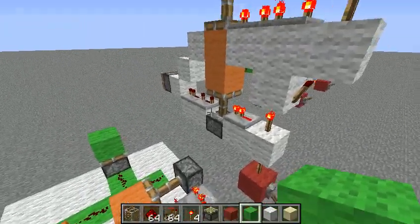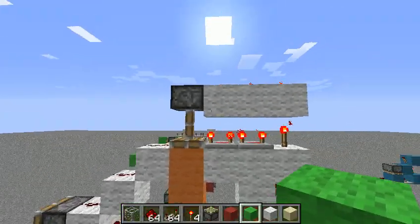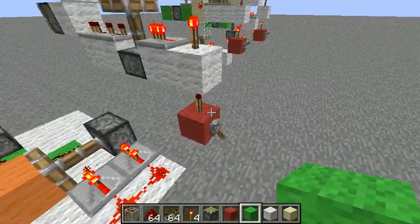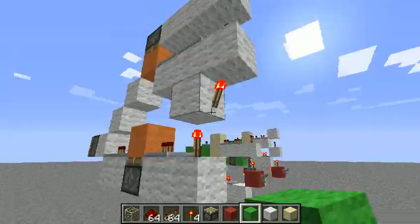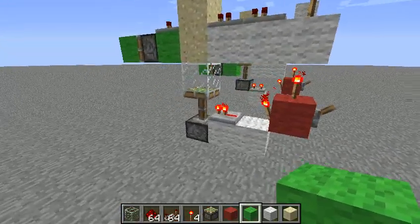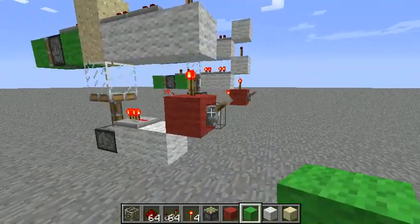So I set out to create a rising and falling edge combination with just one block wide. This one actually worked in my other test world, and I remade it so you wouldn't see all my other tests. But for some reason it only works on the rising edge. I also set out to make it so there's no actual redstone wiring, so it doesn't interfere with any other redstone. So you've got this one here.